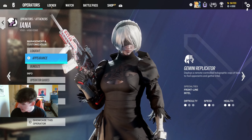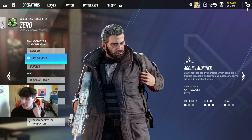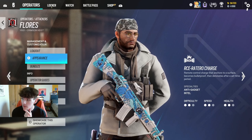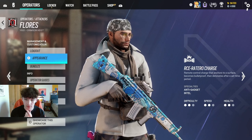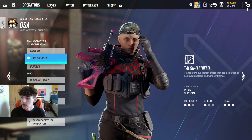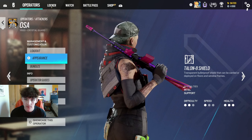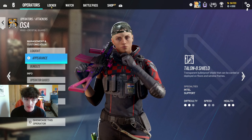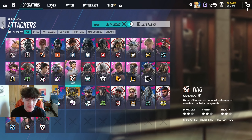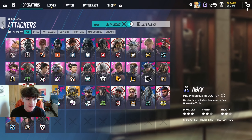Nothing for Aruni. The Zero headgear doesn't look much different from the default. Here's the Flores uniform — I love how this looks plus with the Mirage gun skin, it's really clean. Then Osa with the Crossfader — it goes with the uniform and looks way better than that weird default hair. The cap is so much better. That's it for the attacker side — I bought a lot more for the defense side.